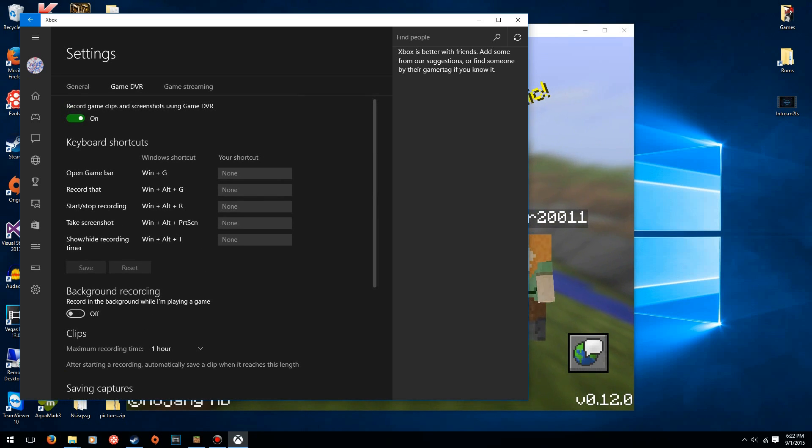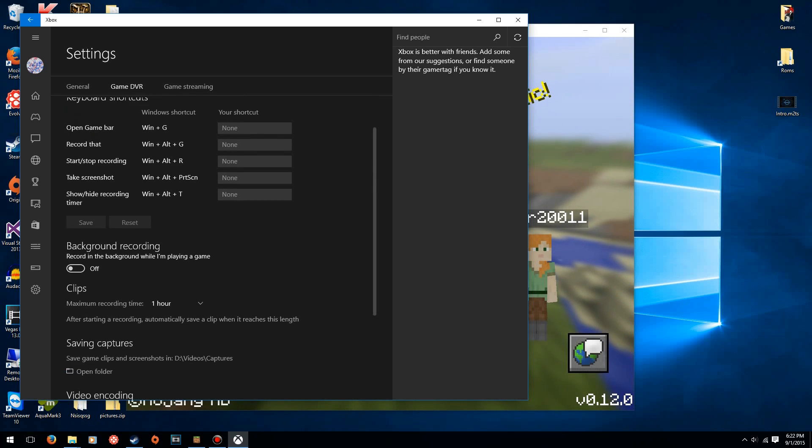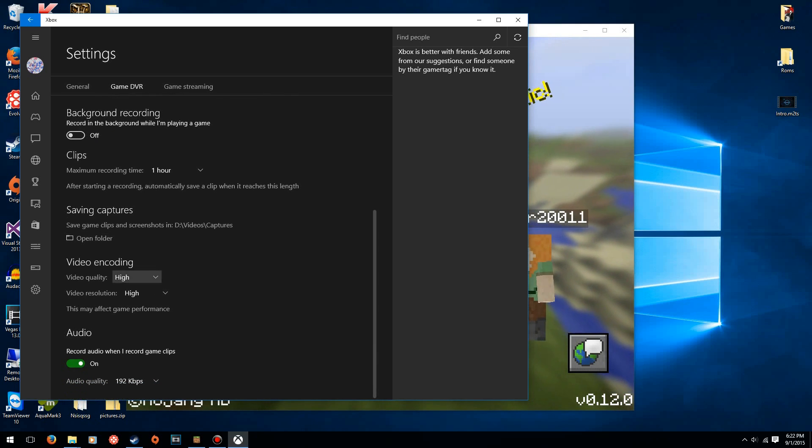You want to make sure that it is turned on, and then look over your keyboard shortcuts and see which ones you want to use. I'm just going to leave them at default - it doesn't really matter to me. Background recording, video encoding...